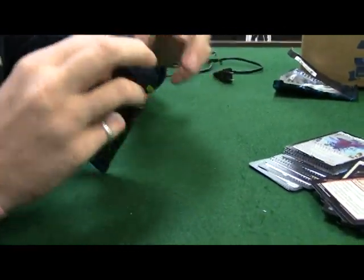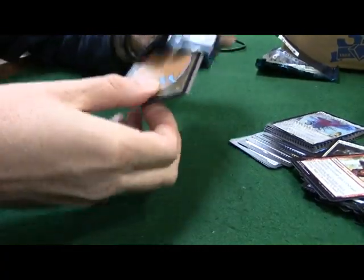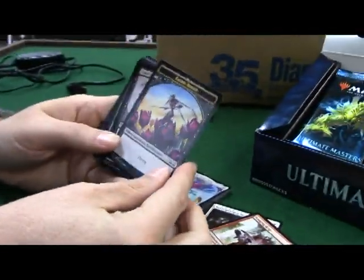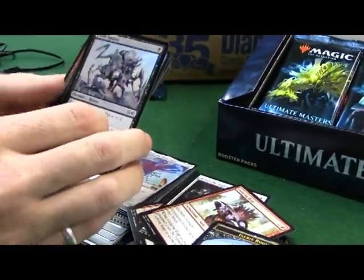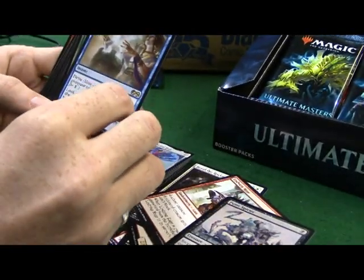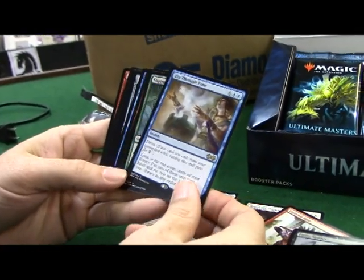I'm going for Karn again because Karn's my boy. I'm going to pull either Karn the Liberated or Liliana from this set. Got a Flame Spitter. Dig Through Time - look at the top seven cards of your library, put two of them into your hand and the rest on the bottom of your library in any order.